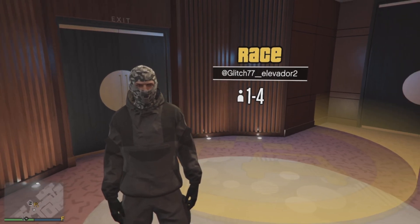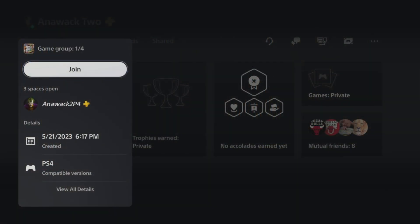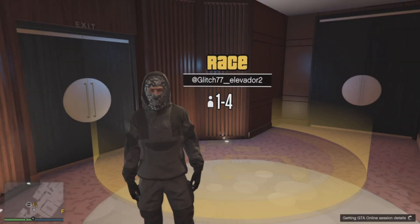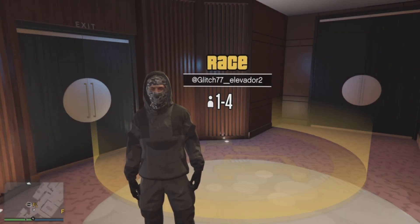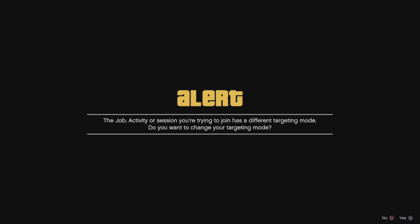Before we utilize this job, we need to join somebody who is playing in a different targeting mode, like Free Aim. We're going to join that person, accept the first alert, and then decline the targeting mode alert.